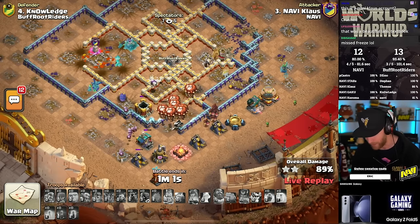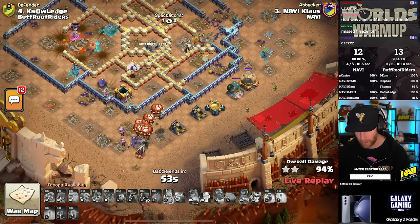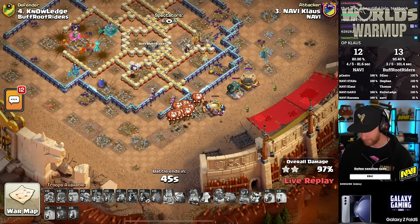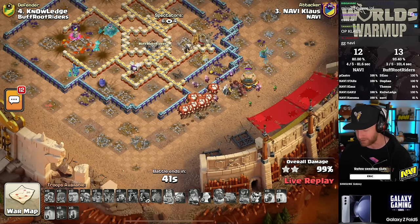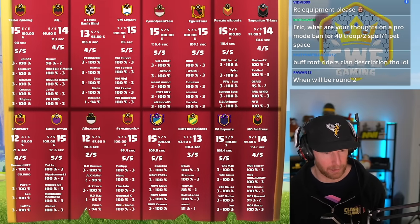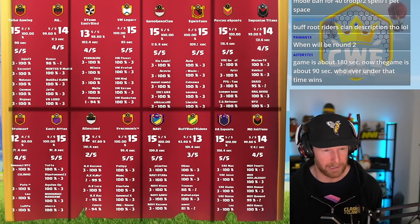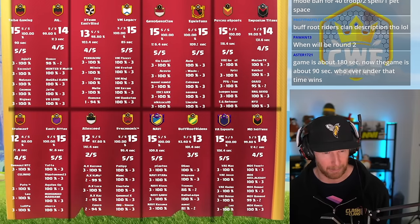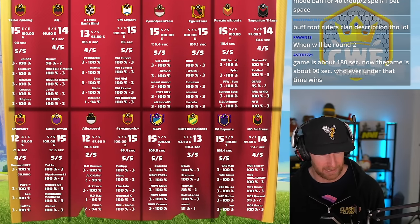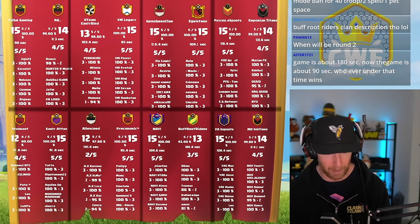It looks like he's got the Royal Champion surviving to the end. He got through the defenses — not going to be a problem. It's a triple, it's a win! Navi gets 15 stars. Navi will chase down a quarter Tesla here as they now have one win on their belt, but they have to play through five more wars of the group stages. Being as they played last year's World Championship and were one of the automatic invitees into this stage of the tournament, we would expect them to go far, and today they deliver. Final scores are rolling in: Tribe Gaming takes the win, VM Legacy takes first round, Agnostars takes it on time with a very big time advantage. Psycho Esports able to get the perfect war against Imperium Titans. Synchronic dominates on defense against Alexeed, Navi dominates on defense against Buff Root Riders, and VA Esports — Navi's next opponent — were able to get the perfect war against Ammo Shifters.